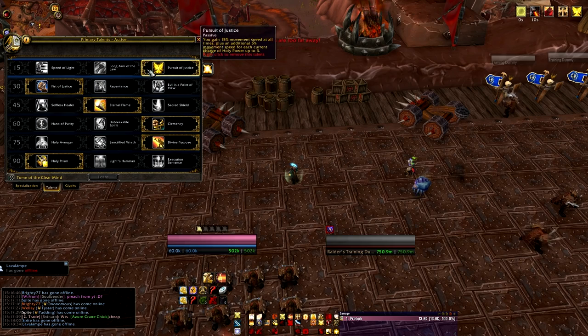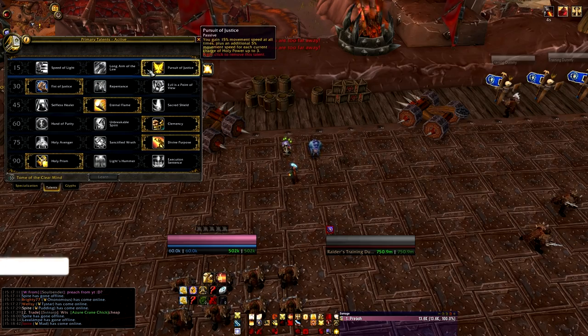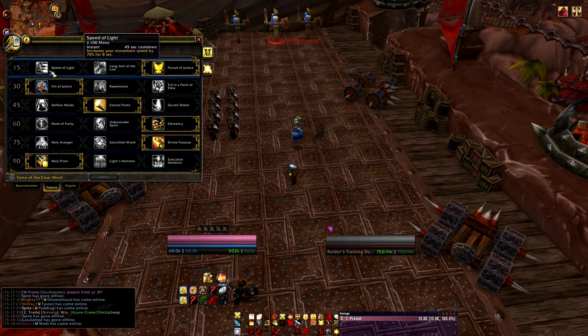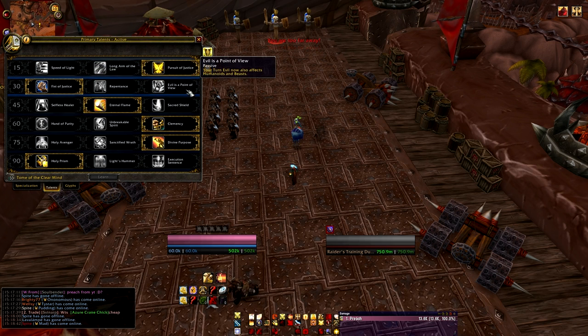I personally love Pursuit of Justice — I love the passive, constant movement speed increase. I'm pretty good at managing my Holy Power, but others of you might not be. What you need to be aware of is that Pursuit of Justice is all down to your control over that particular ability. It's my recommendation. We have tons and tons of Holy Power flooding in as a Protection Paladin, so I really like this one — but Speed of Light certainly has its opportunities to be great as well.